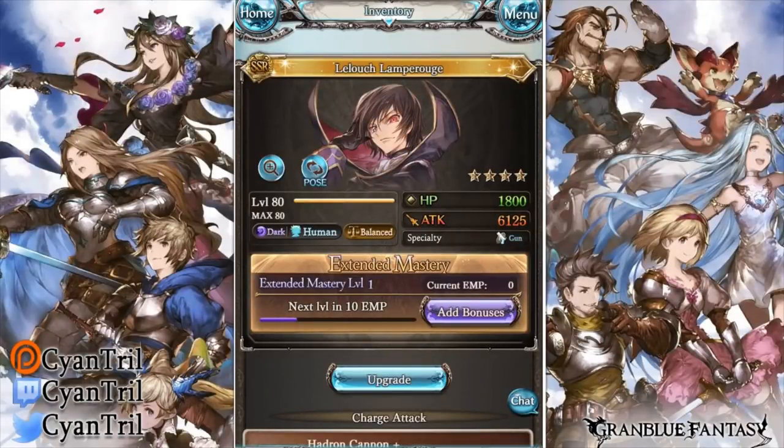What's going on guys, today we'll be looking at Lelouch vi Britannia — whatever you want to call him, Lelouch Lamperouge, or Zero, I don't really care. He's the final of the Code Geass collab units that we're getting. Unfortunately, no C.C. is playable — all we get is the darn summon. Side games.